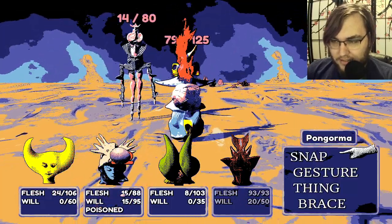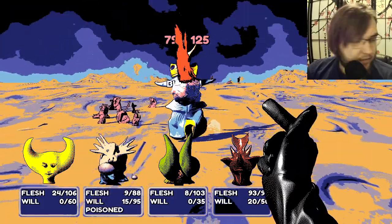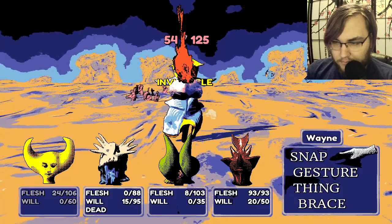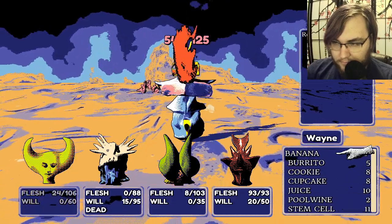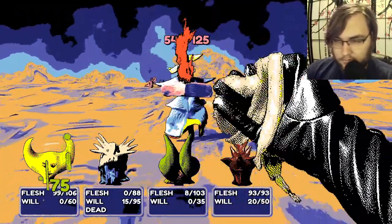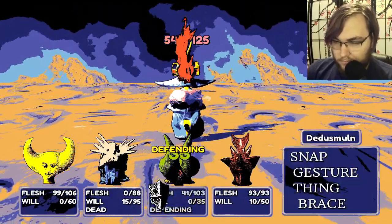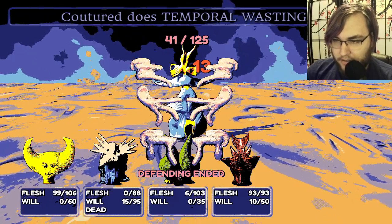Truculent. Let's assuredly kill you. And then I guess we'll just start snapping you. Oh, it has a counter — that's annoying. Oh, that's gnarly. Scary face. I guess I'll eat it. So maybe Data Smolin, now that he's defending, can survive this hit. Ooh, just barely. Temporal wasting.